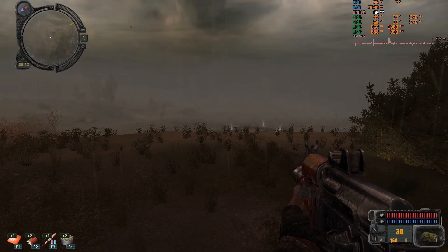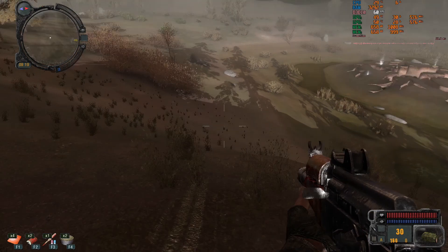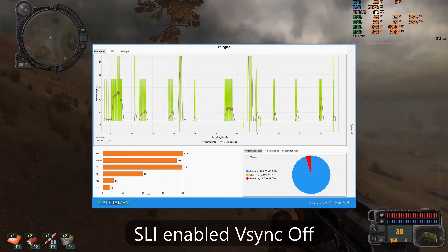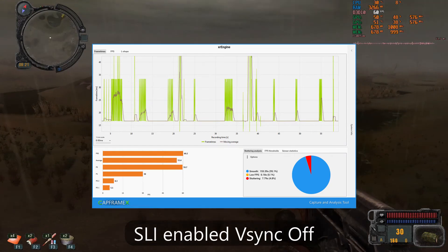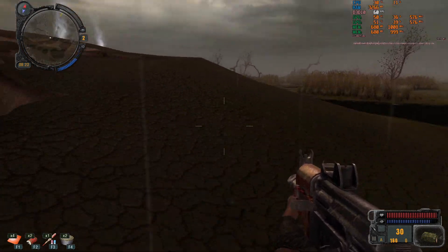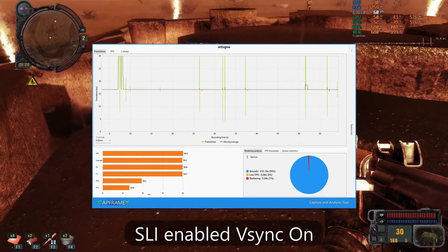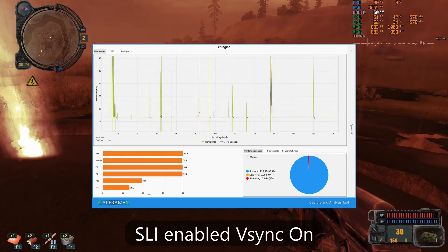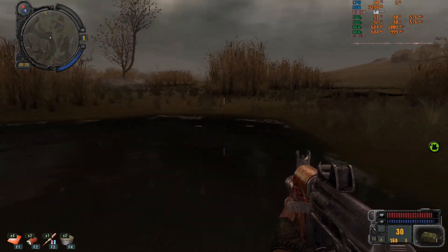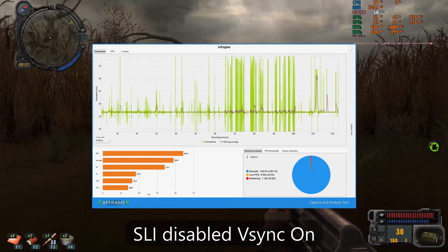I saved STALKER: Call of Pripyat for last to look at in more detail. With the X-Ray engine it's notoriously stuttery, and it greatly benefits from enabling VSync despite the game capping at 60 FPS. With SLI enabled and VSync off, our average FPS was 55 with one percent and 0.1 percent lows of 30 and 5 — definitely not what you want to see. With VSync on it looks drastically different: average and one percent lows are now 60 and the 0.1 percent low is 20. Looking at the entire run graphed out there's still some stutter, but in between it's very smooth. Just to show this is not an SLI issue but rather the game engine, here's the same run with SLI disabled and VSync on — GPU utilization is surprisingly low but consistent.